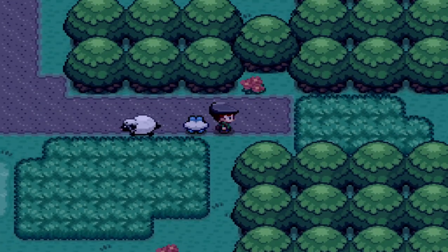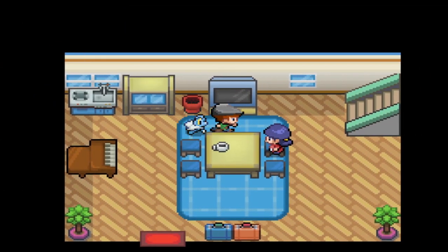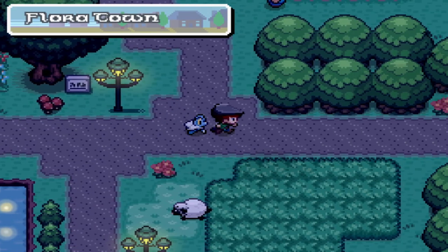Alright, let's take a look at our new teammates. We have Bug/Poison Venonat with Sassy nature — that's bad — and Tinted Lens, which is not bad. Wooloo has lowered speed but has Fluffy, which resists contact damage but makes it weak to fire. Okay, okay. Can I heal at home or do I have to heal at that hostel? Oh nice, thank you mother! Alright, let's set out.